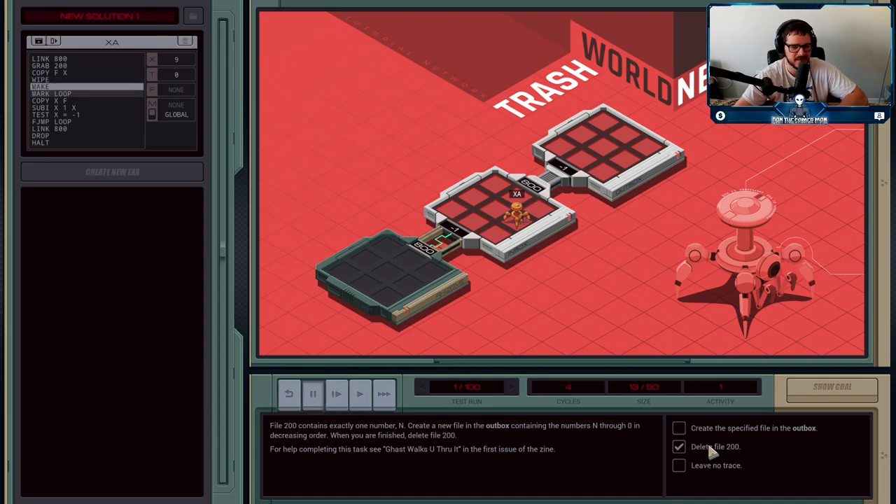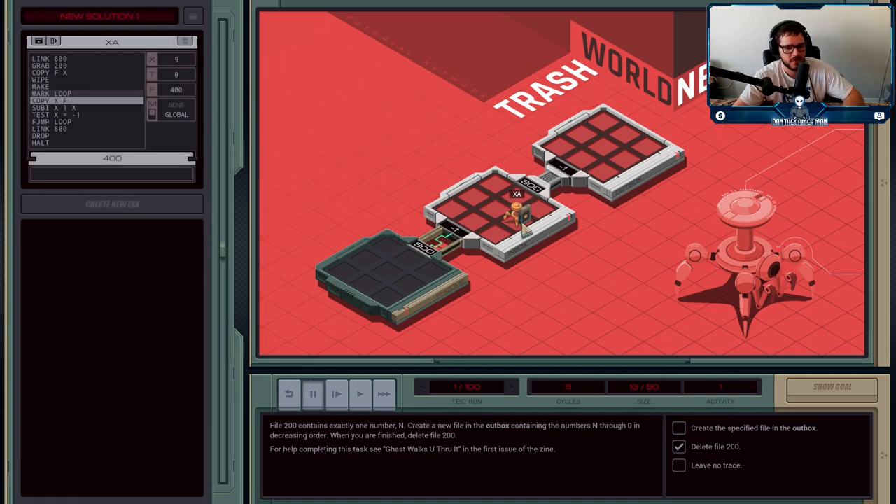Now we make our new file. Any time you create a new file, it starts out as 400. To denote the start of a loop, you write MARK followed by the name of your loop — the name can be anything you want. I'm calling it 'loop' here because there's only one loop, but later problems will have multiple loops inside them, so you'll want names that make sense. Calling them loop, loop1, loop2 — as I probably end up doing — isn't ideal, but for the tutorial, 'loop' is perfectly fine.